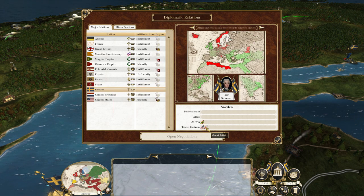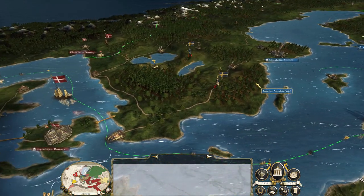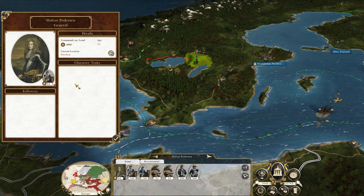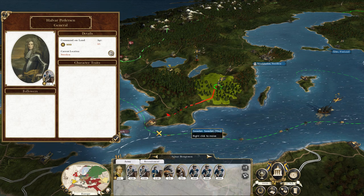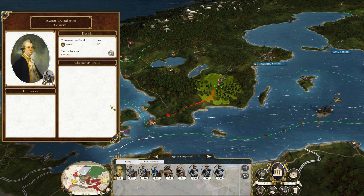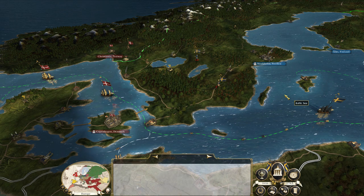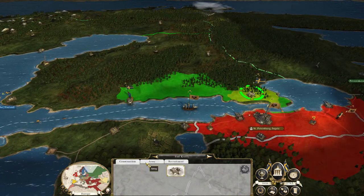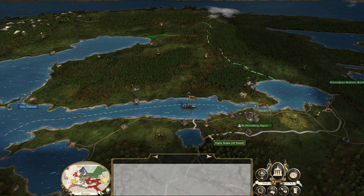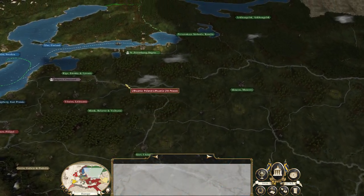We're currently trading with the United States and Great Britain. Two territories — we're actually probably on par with Denmark power-wise. We've got two full stacks: one pushing to Norway and the second pushing towards Copenhagen in Denmark. We'll try and unite most of the Nordic countries. We will need to take Iceland at some point. We do have a fort here on the border with the Russians, but that's going to be the biggest challenge of the series.